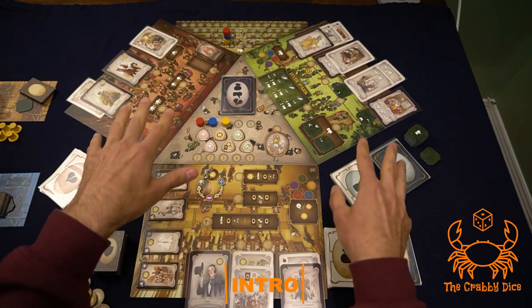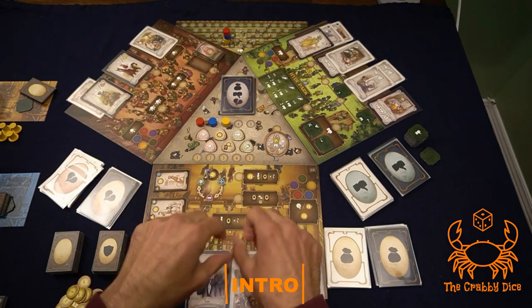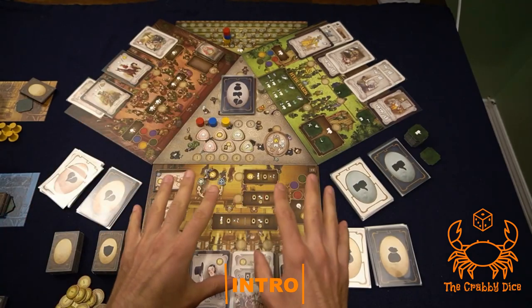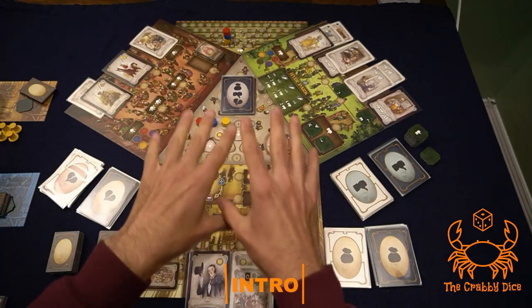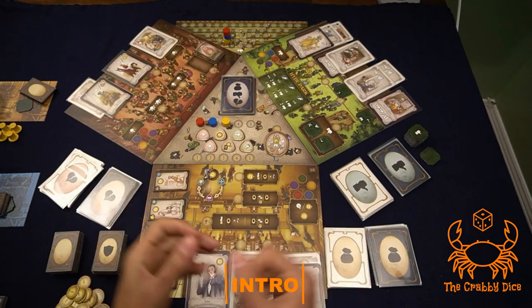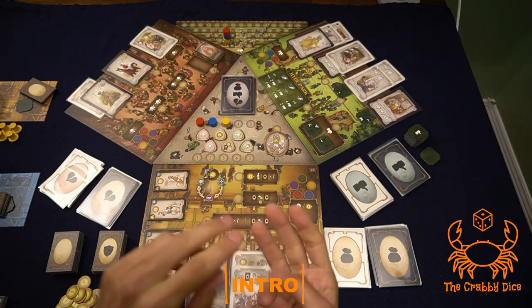You're going to be using cards and tokens on your own tableau to either lose money, lose votes, or insult people. There's a bunch of things going on — it looks very daunting and there are a lot of components — but it's actually not that hard to understand.